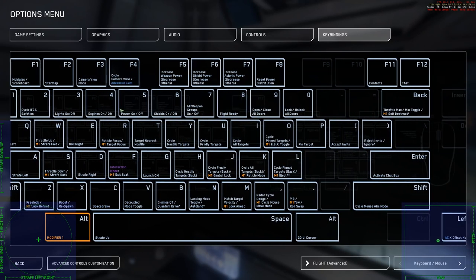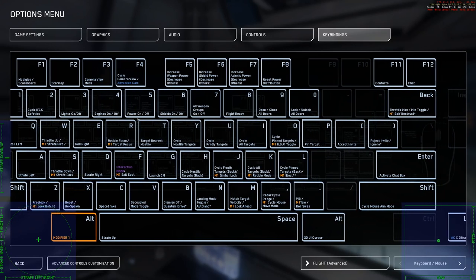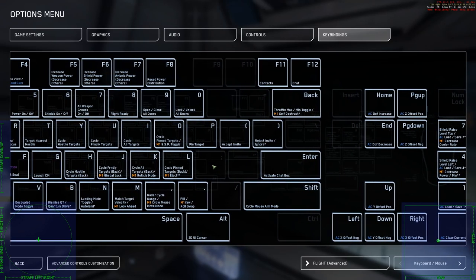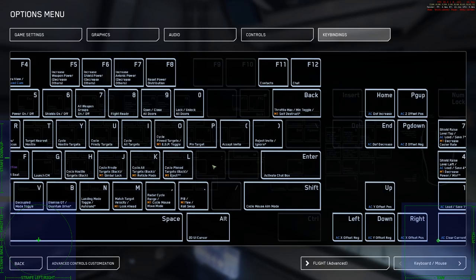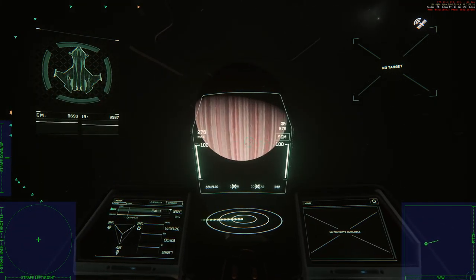So engines on/off — even as a joystick user, I still use the 4 key because there's no reason to have my hands on the controls during quantum travel anyway. I can't really think of any other reason I'd ever want to shut my engines off completely, with signature mechanics not working right now.